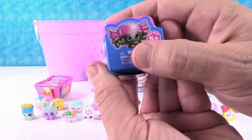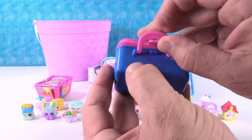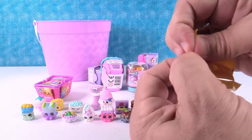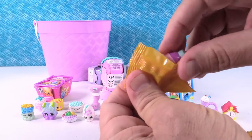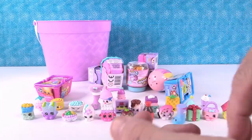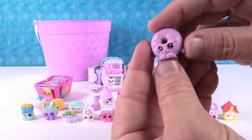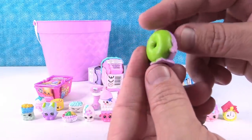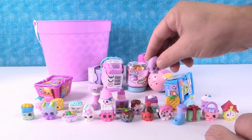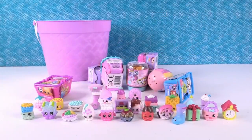I'll open this one because we are looking for Mandy Candy. We have Flava Ava — Moo Juice — and Delish Donut! I got my donut. It looks like a Halloween donut — it's bright green and purple on the side, like a zombie donut. You got donuts and milk — that was a great pack.